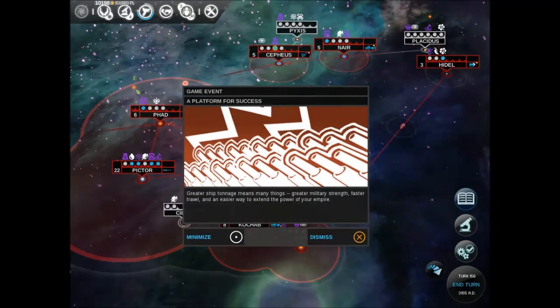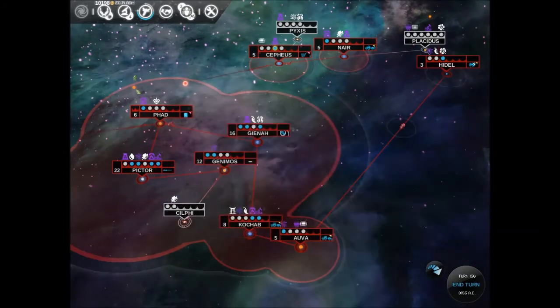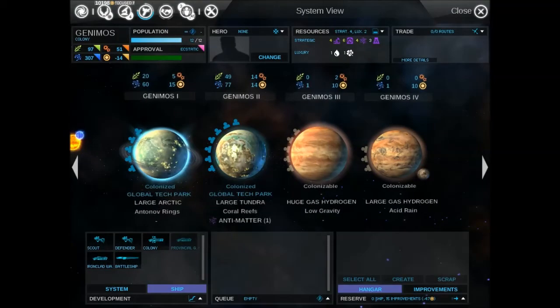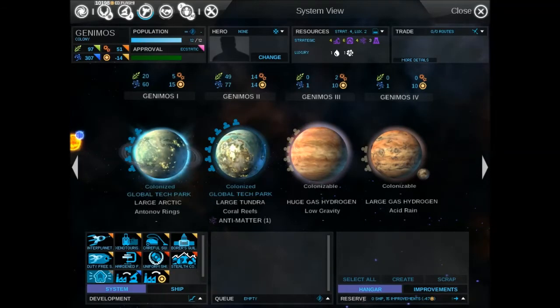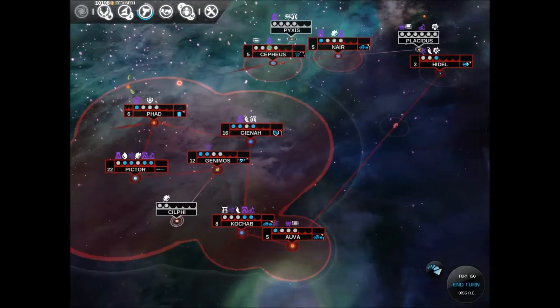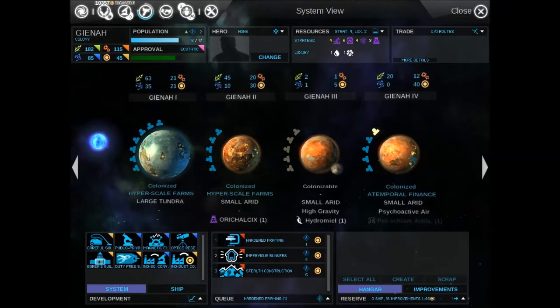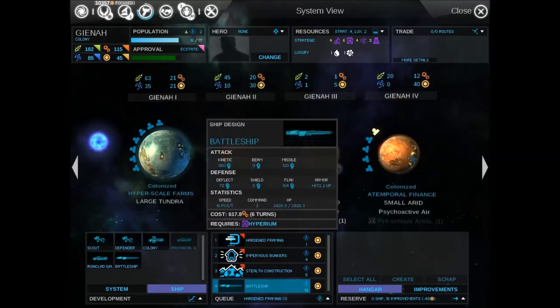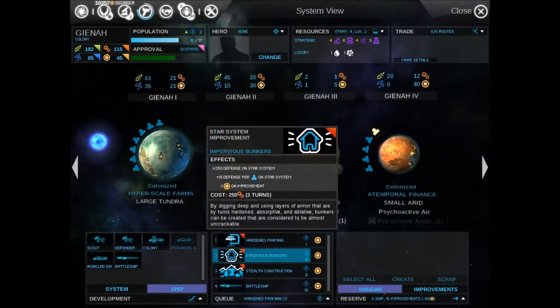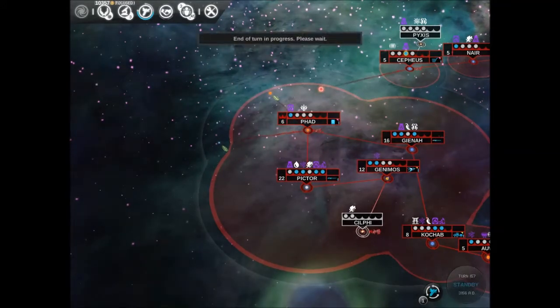A platform for success: great ship tonnage means great military strength, fast travel, an easier way to extend the power of your empire. Alright, awesome. Genesis — how long will it take you to build? 12 turns is not good enough, really not. You can just upgrade anything else pretty much. Let's get a couple of those — then there will be more experience. We'll just be able to defend ourselves.